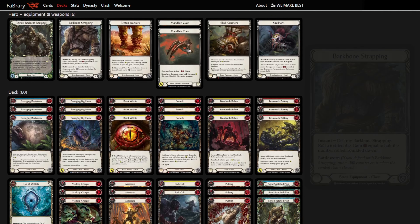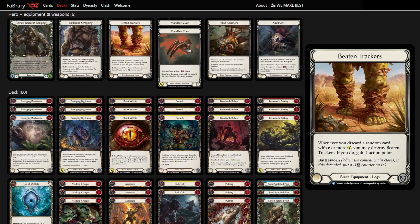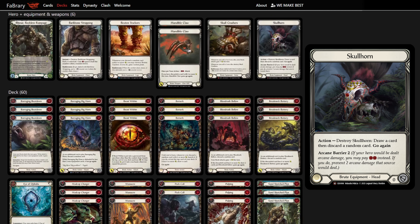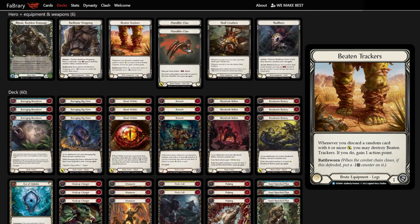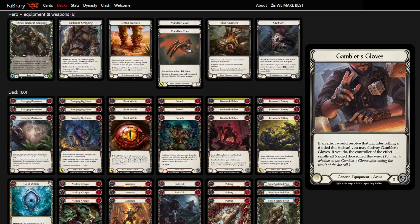Our equipment loadout is Barkbone Strapping, Skullhorn, Skullcrushers, and Beaten Trackers. This equipment blocks a lot worse than normal Rhynar loadouts but has the highest utility on Berserk turns. Skullcrushers is mainly for the block value but has the potential high roll with Barkbone Strapping. Skullhorn is our only headpiece, as on Berserk turns the discard replaces itself, essentially making it destroy-to-draw-a-card. Beaten Trackers are more reliable than Scabkin Levers when we need that extra action point, and it allows us not to run Gambler's Gloves.